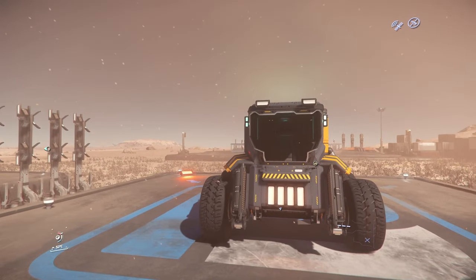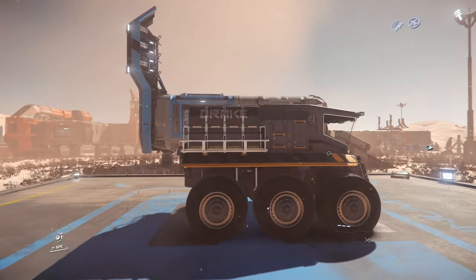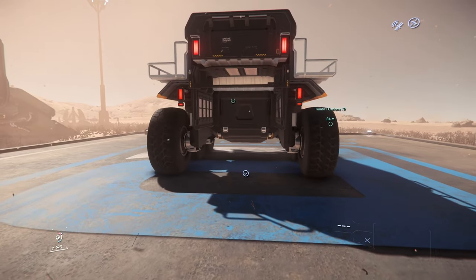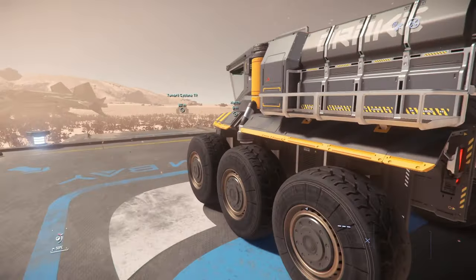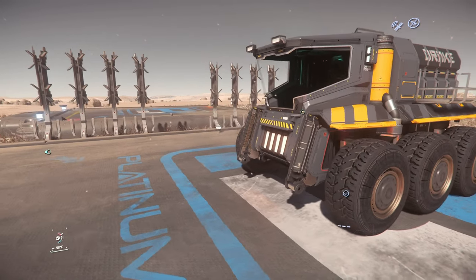Six wheels, skid steering so she can turn on the spot. In the rear there is room for a container — maybe one SCU, I am not sure at the moment. And at the front there is some kind of forklift.